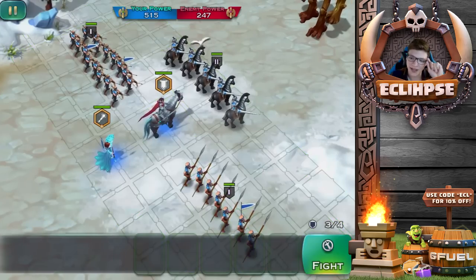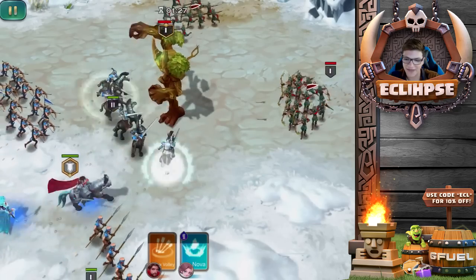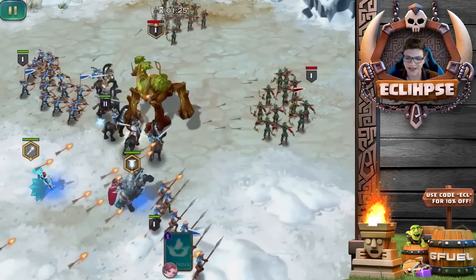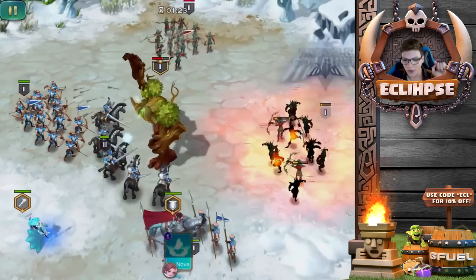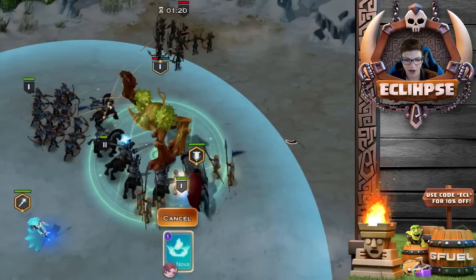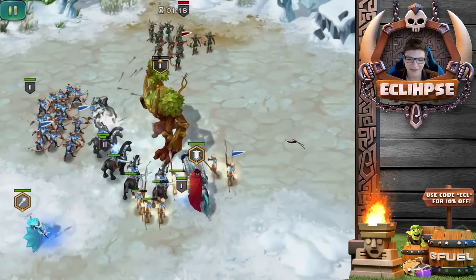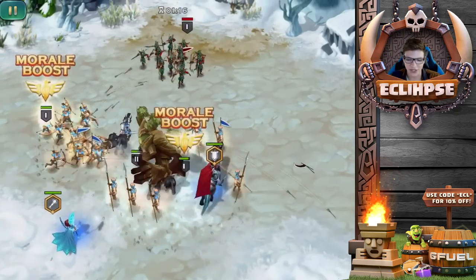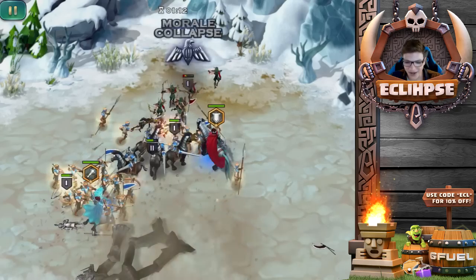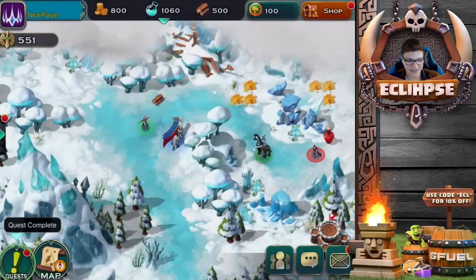Let me shift everything over just a tad — right there, this should be good. Let's begin fighting. I'm gonna use the volley on that right side to take all those troops out; I don't want these archers to get any damage in at all. We pretty much just took all of them out, and now we have another ability at the bottom. I kind of misused that ability at first, but luckily everything went well. We took care of Tree Man and now these archers are getting wrecked. Quest complete!